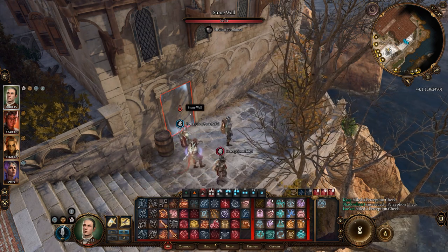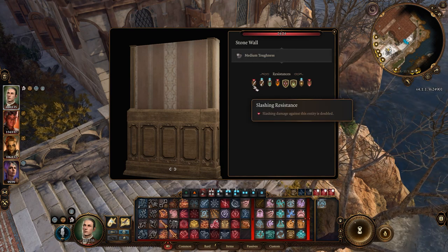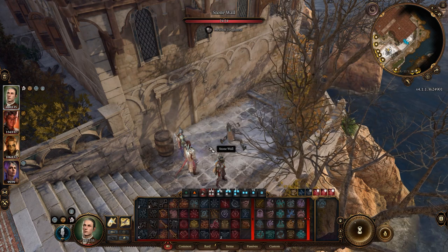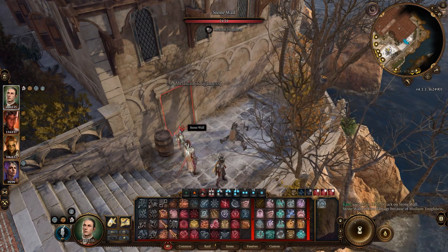The first entrance is more obvious — a seemingly blocked-off doorway that looks like stone. If you interact with the doorway, you will find out that there is a spell at work, and you'll be able to dismantle it with a skill check. You can also use the Knock spell to unlock the passageway, or you can use Brute Force 2 with someone like Karlach, for example.